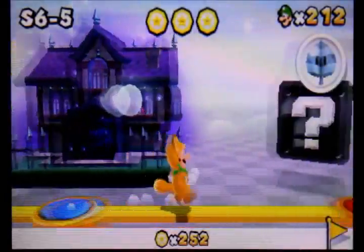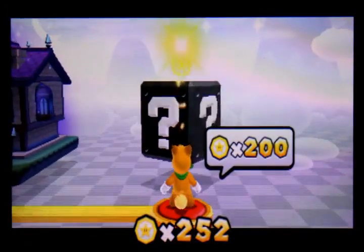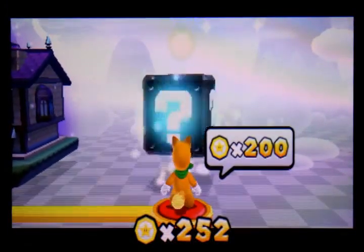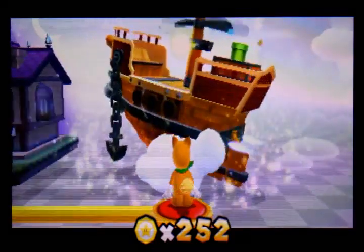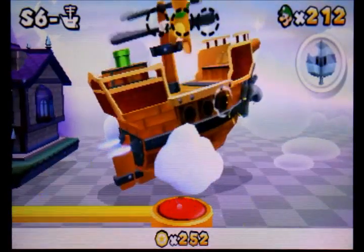I apologize for this minor cut, but I needed to get two more Tanooki leaves because I know I'm going to need them for this level. It consists of 200 star coins — it's an airship. Right now we're at 252, so we're doing real good. Let's get on in there and see what's in store for us.